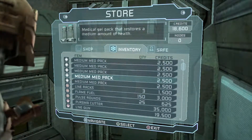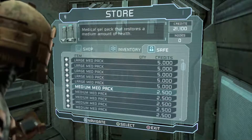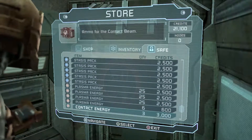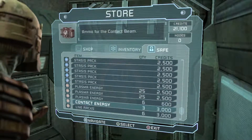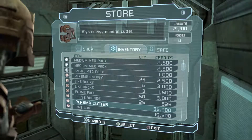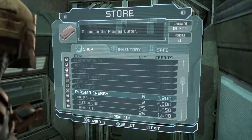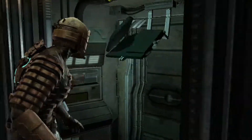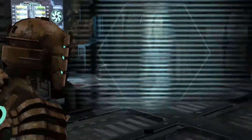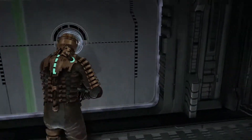Let's put these medium medpacks away. We can sell one, why not? Not much of anything. How about some of these small medpacks? I only have one small medpack? Really? Let's take some plasma energy, contact energy, line racks — pulse rounds are weak, is that really all I got? Damn. Let's get some more plasma energy. So we should be good to at least move a little bit. We got a bunch of line racks, a bunch of plasma energy, and a handful of pulse rounds. I think that's enough to get us to the next station.